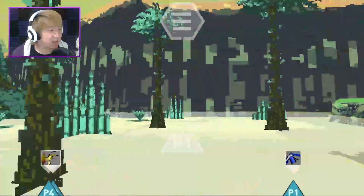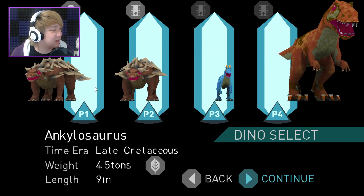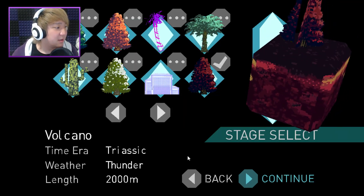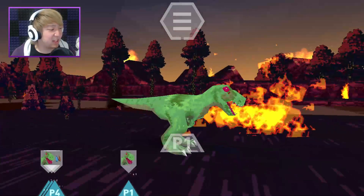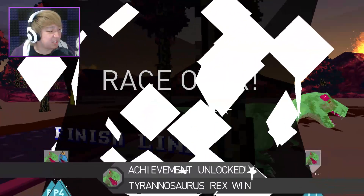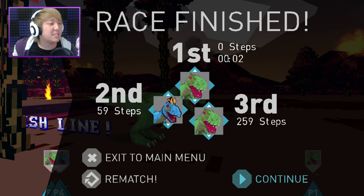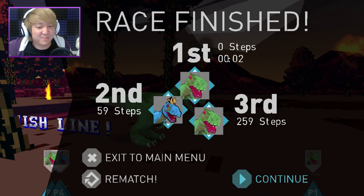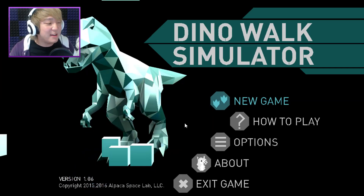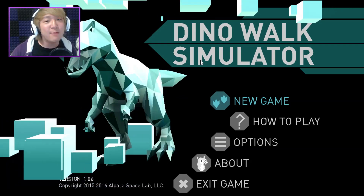One more — Iguanodon, Gigantoraptor, Ankylosaurus. I think I know some of these. I'm gonna go with a good old T-Rex — I haven't done the actual T-Rex yet. A volcano map — even more hardcore. Look at those arms, they don't even do anything, just flopping around — that's adorable. This is way easier than I ever thought. I looked at some gifs of this game and thought 'oh no, this is going to be disastrous,' but I just press one button over and over and I win. Anyway, that was Dino Walk Simulator — if you liked this video, pop that like button and I'll see you next time!